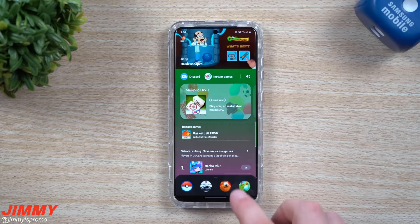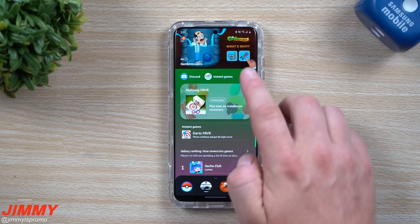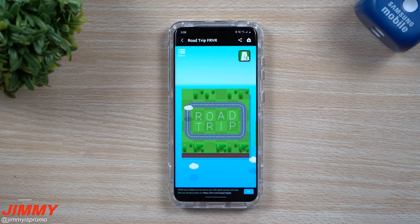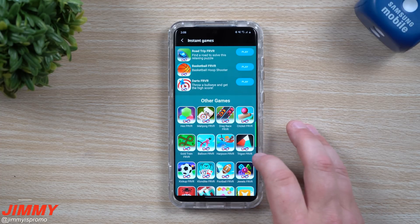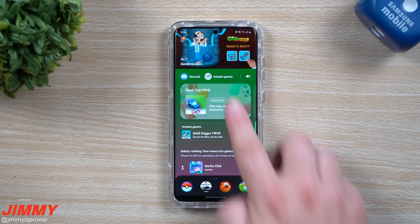Anything that you have downloaded is sitting in this little tray on the bottom, but you can also go through your settings and change how it looks. One of the nice things they added is called instant games — these are little games already sitting right here that you're able to play. Once you tap on any of these it loads right away, no need to install or download anything. The only downside is they have quite a few ads, but other than that it's still pretty fun to play something instantly.